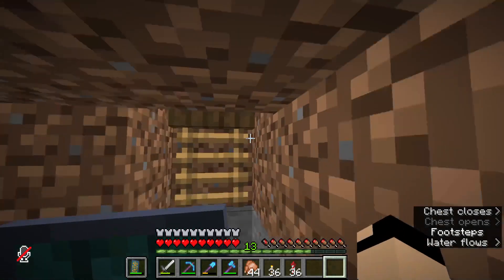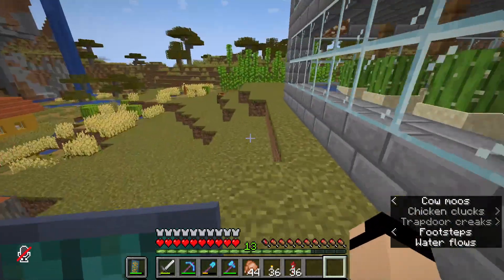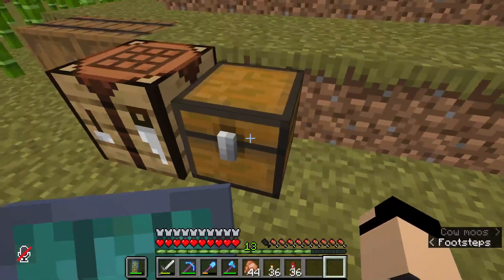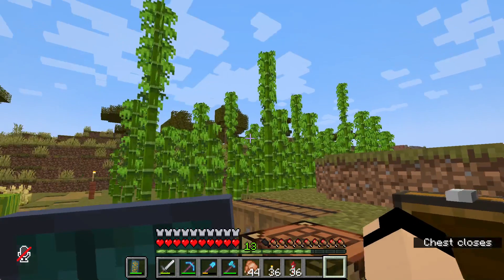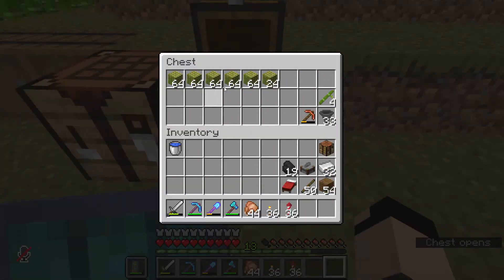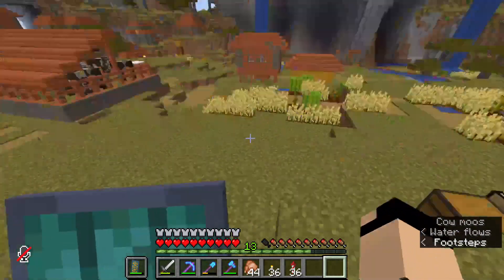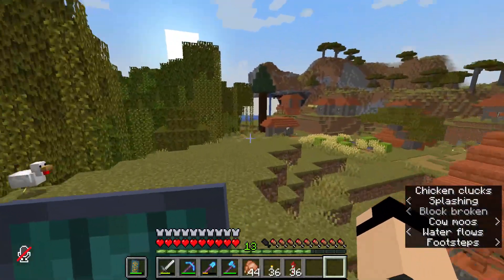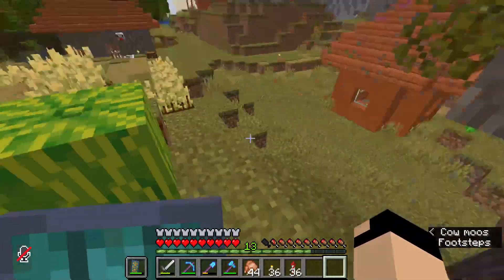We've got cactus going still. I have moved a lot of stuff into the shopping district into my shop, so a lot of it is ready to be sold. The only thing we need left is more bamboo blocks because I'm gonna sell those as well. We need a full chest of bamboo blocks and one more chest full of cactus — we have about nine stacks of cactus. Once I collect the rest, the shop will be ready to open.